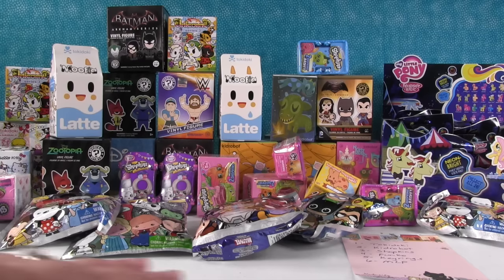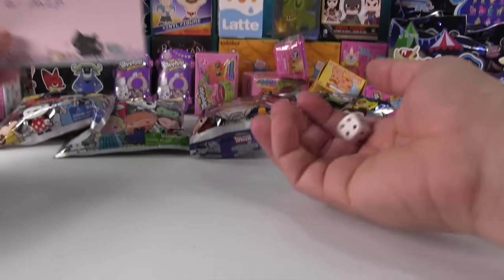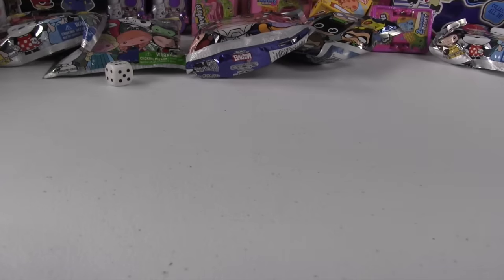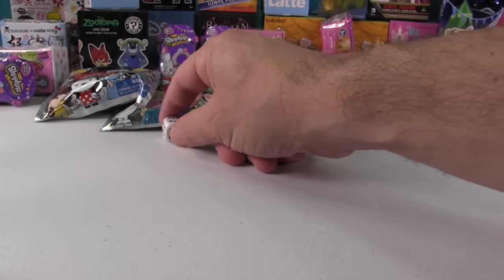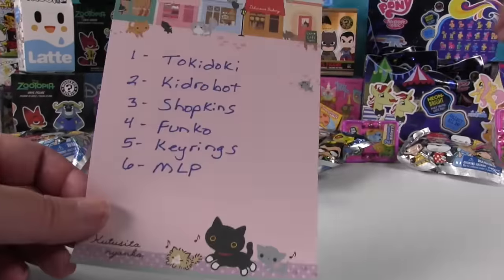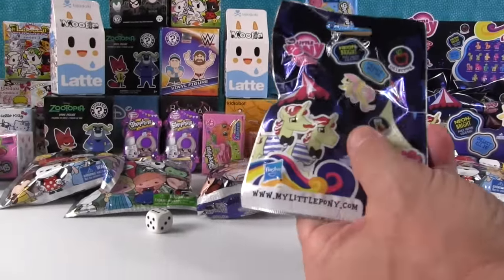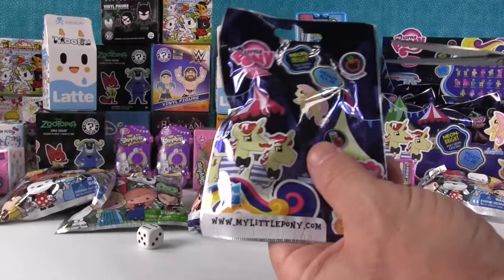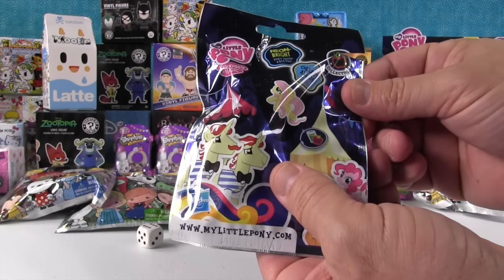You can vote round by round or wait until the end of the video and vote all together. I'll just get us started with the first roll — oh, a six! So here it's My Little Pony. You ended up with a couple of My Little Ponies last time. So these are Wave 8, the Neon Apple Collection. Here's the ponies on the back — that's back when they put ponies on the back.